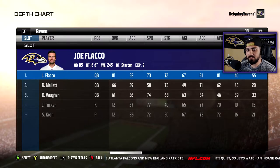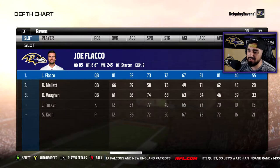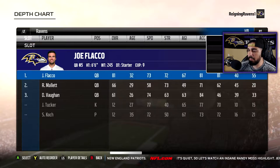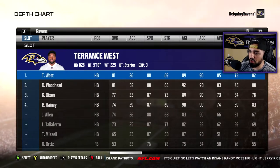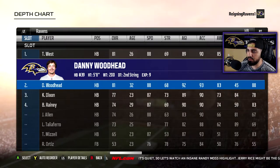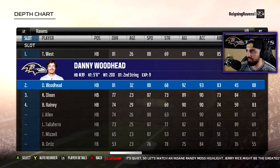Quarterback — nothing changed here. We're going to stick with the elite Joe Flacco as our starter. Terrence West is going to be our starting tailback, followed by Danny Woodhead. We might use Danny Woodhead on third down attempts, so we'll see.